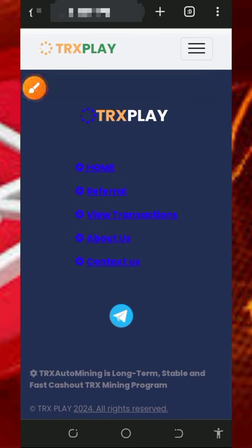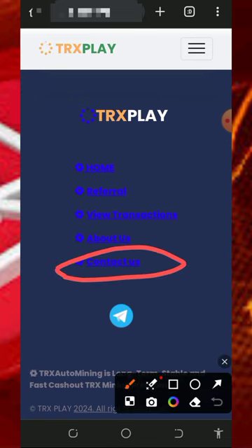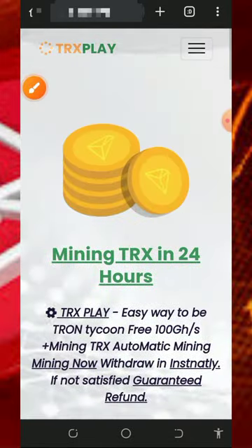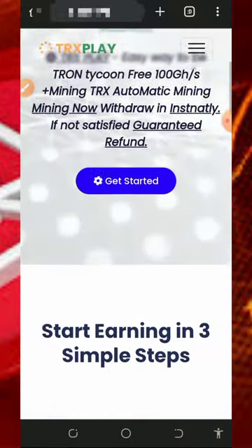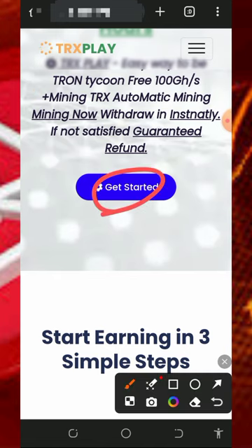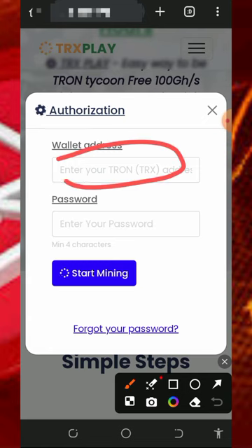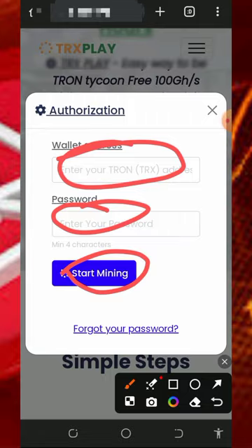Scrolling down you'll see a lot of things about the platform — the statistics, FAQs, and contact information. You can contact them or join their Telegram channel for more updates. After checking out all this, proceed to create an account by tapping on the 'Get Started' button. All you need to do is enter your TRX wallet address, set a login password, and tap 'Start Mining.'